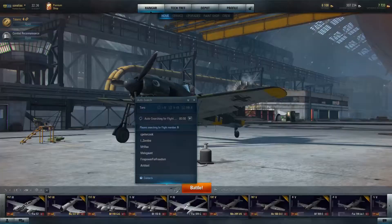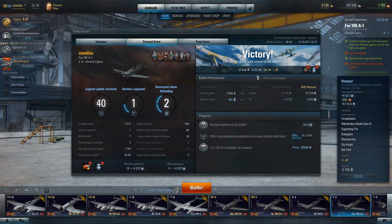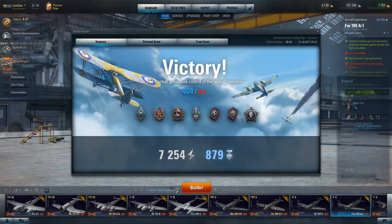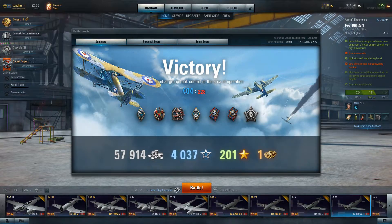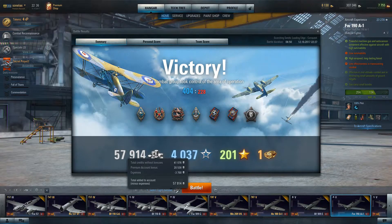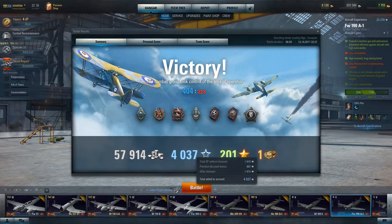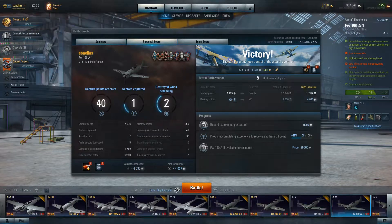Let's head back to the actual hangar and check the after action report. We can see where we stand in terms of XP compared to the rest of the team. I basically flew in the FW 190A1 — nice returns. Overall the scores were 400 versus 228. Got a fairly decent amount of money and experience earned. Base experience was pretty good — without bonus, 1.6. That's my personal score — got a couple of medals.